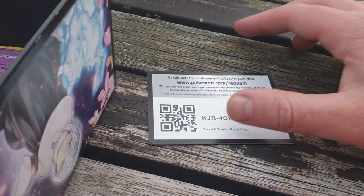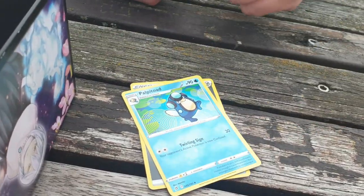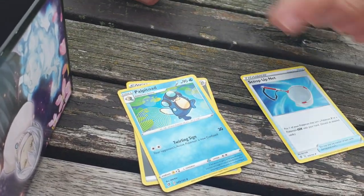Gold card — hopefully they're fast enough to get that code. Steel Energy. Scoop Up Net — good card.